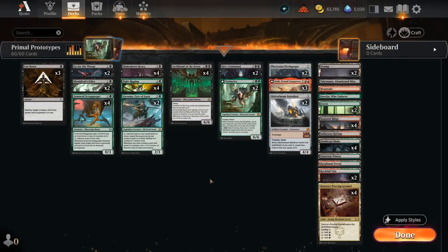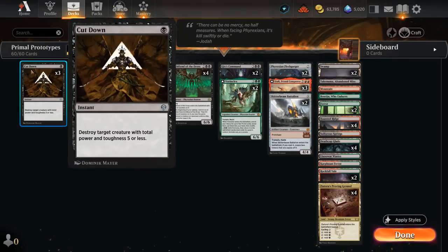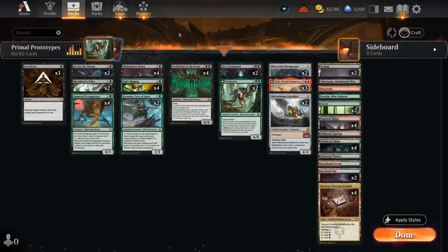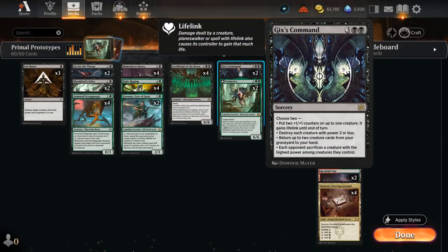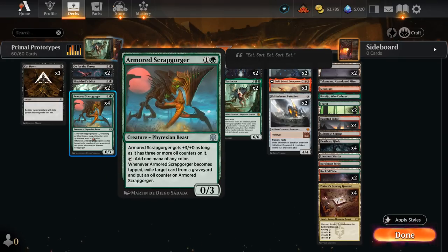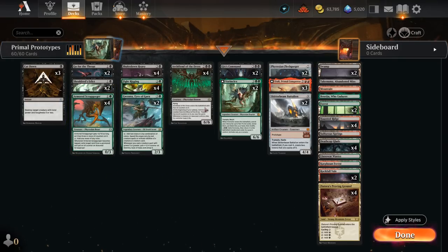We've got a bit of removal to stay alive against aggressive decks: 3 copies of Cut Down, a split between Go for the Throat and Shieldroth's Edict so we can handle Planeswalkers better. We have 2 copies of Gixx's Command as an excellent sweeper against smaller creature decks — it can also give one of our creatures 2 +1 counters and lifelink until end of turn, which can be a huge swing. Scrabgorger gives us early mana acceleration and can help cast a turn 3 Archfiend. We finish with a nice spread of dual lands, tri lands, and channel lands for mana fixing and utility.